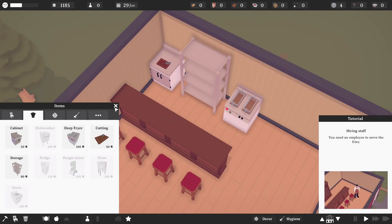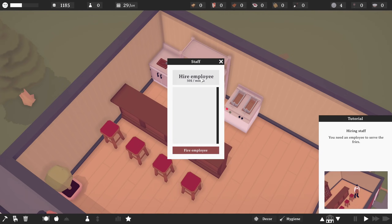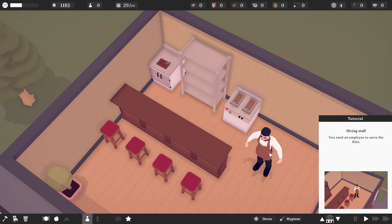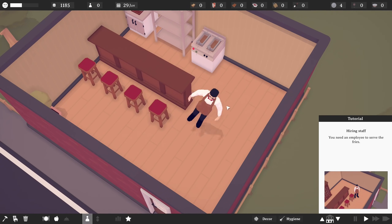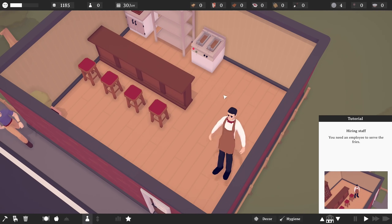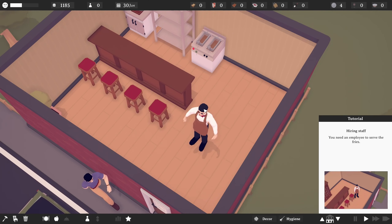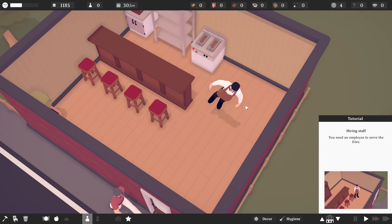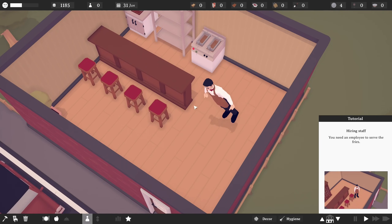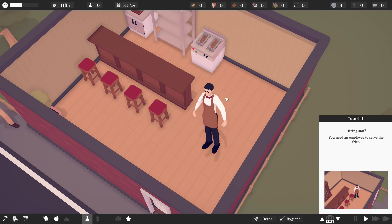And I now need an employee. So we need to just hire a random employee. Oh my god, this reminds me so much of... what game was it where you could pick up your people? Was it Theme Park World or something like that? No, I'm thinking of Theme Hospital, aren't I, where you could just pick up your people and drag them around like this?